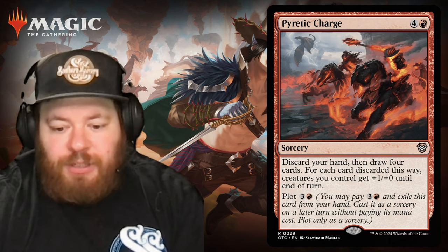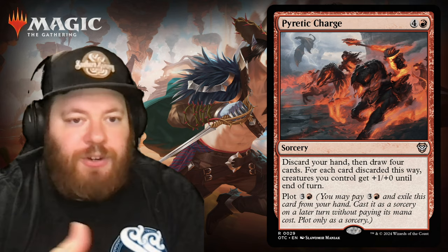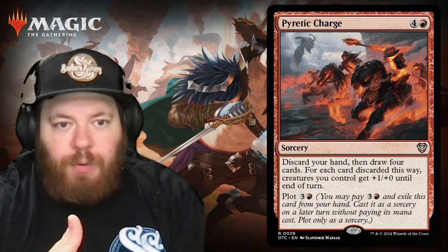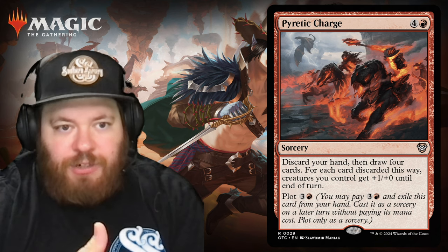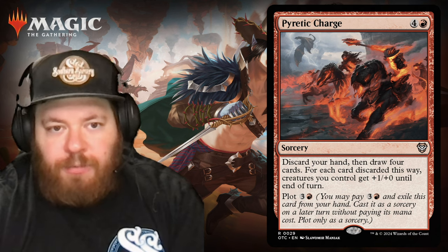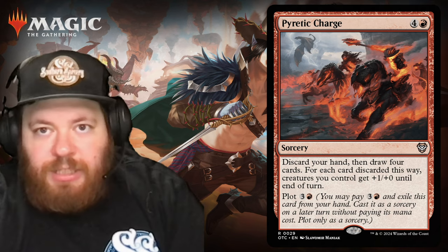Spell payoffs in this deck trigger when you play a spell each turn — you get a token or something gets bigger. Pyretic Charge can also be a win condition on its own: creatures get plus one for each card discarded, so you can overrun the board with tokens you've made from spell payoffs.